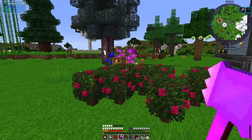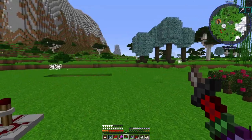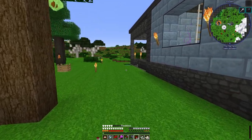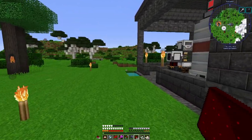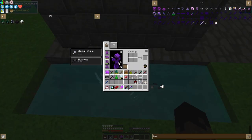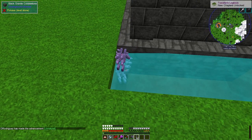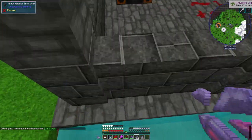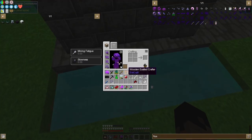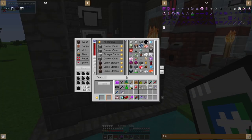Anyways, today what I want to do is a couple of things. First off I need to make some fluix crystals. I should just need these - two stacks. I don't think I'll need that much but I'll put a little bit more in just in case.